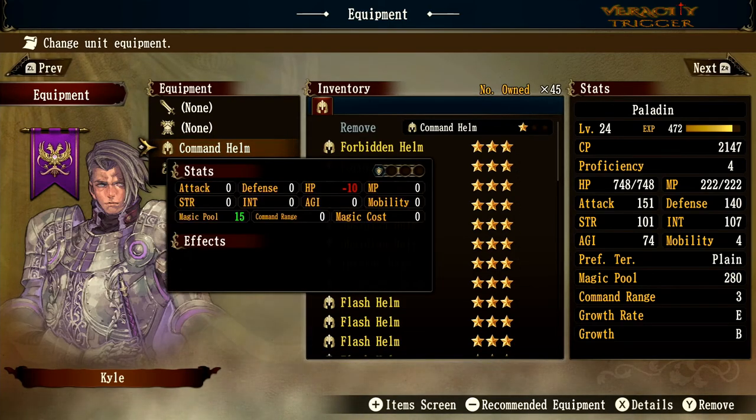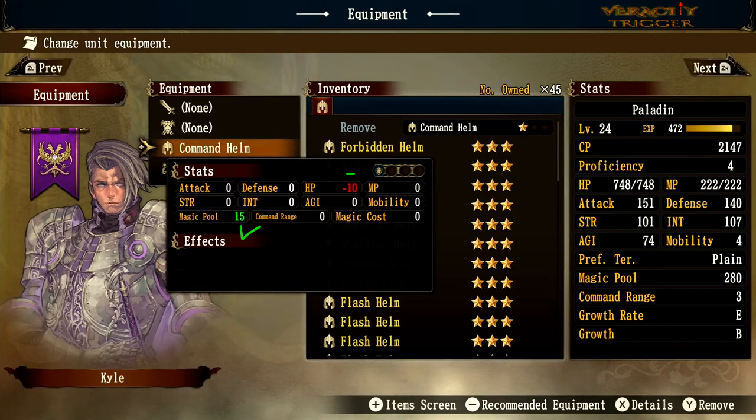Let's move on to the command helm. The magic pool goes up to 15 — your magic pool is essentially the rune pool from the previous Brigandine game, the Legend of Forsena or Grand Edition. However, hit points go down. Some gear does have negative effects, reducing agility, MP, or HP.